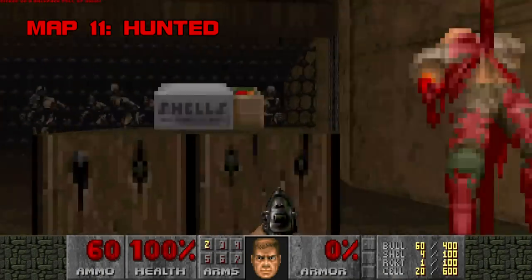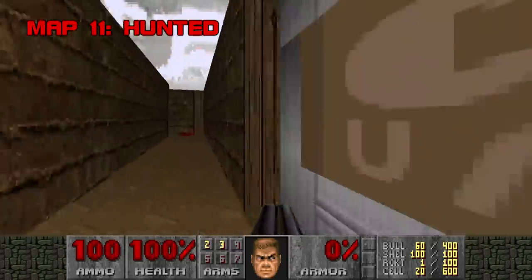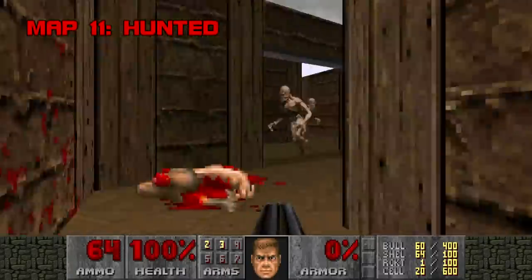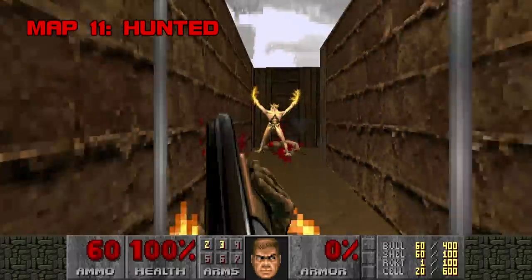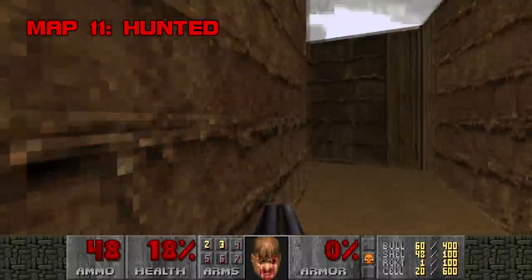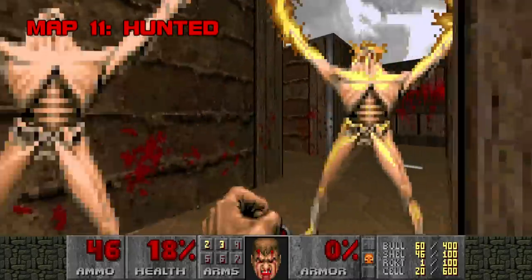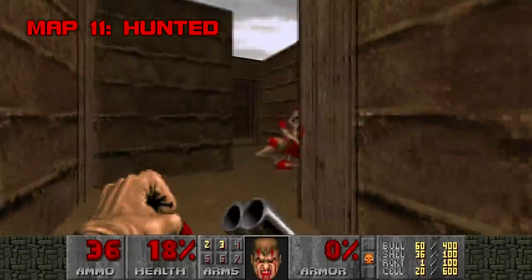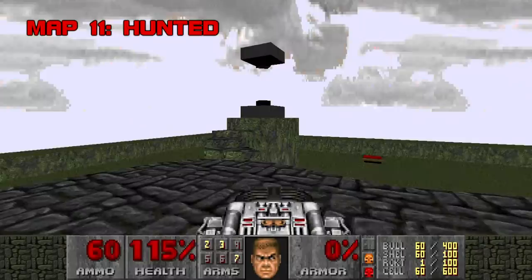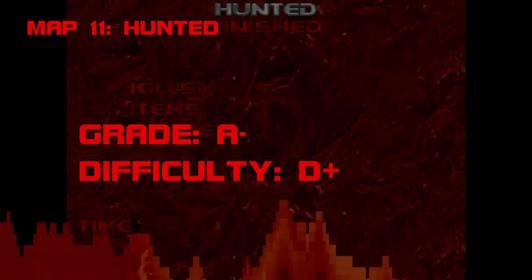Map 11: Hunted. I have to leave the original MIDI in for this one, because Hunted is famous for two things: archviles and the bunny music. This signature Casali creation is legendary — despite its aesthetic monotony and impenetrable layout, everyone remembers it. For its time, Hunted was totally unique: just you, your super shotgun, a maze of archviles, and no health till the end. Its difficulty tends to get overrated — there are only 14 archviles, it's rare for them to come at you more than two at a time, and you've got oodles of cover. 100% kills isn't really feasible due to four archviles in the dummy exit. Grade: A-. Difficulty: D+.